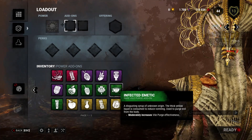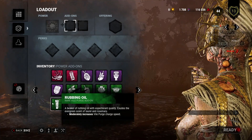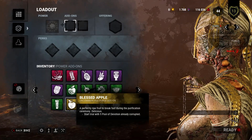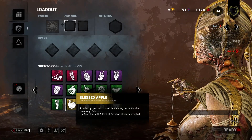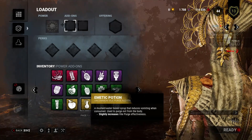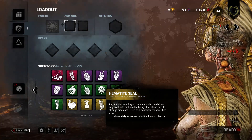Infected Amidic: Moderately increases Vile Purge effectiveness. Rubbing Oil: Moderately increases Vile Purge charge speed. Blessed Apple: Start Trial with 1 Pool of Devotion already corrupted. Emetic Potion: Slightly increases Vile Purge effectiveness. Hematite Seal: Moderately increases infection time on objects.